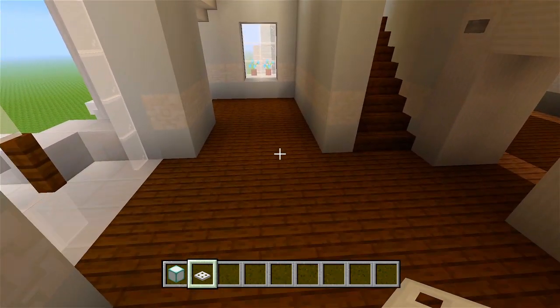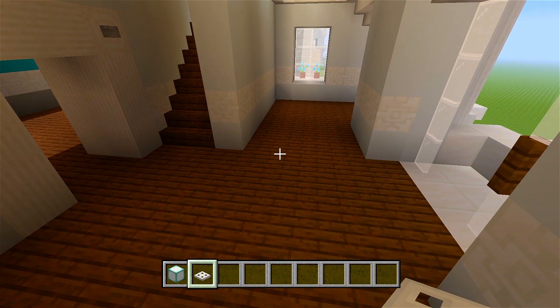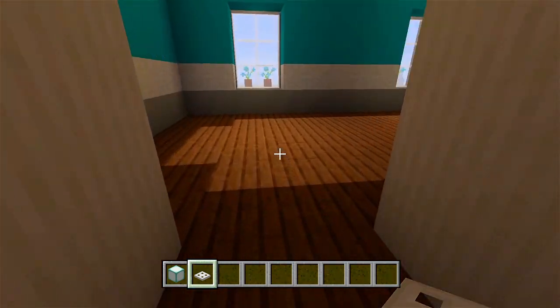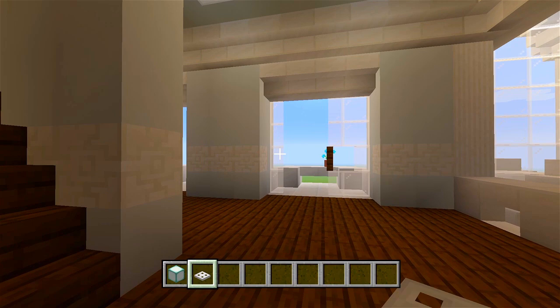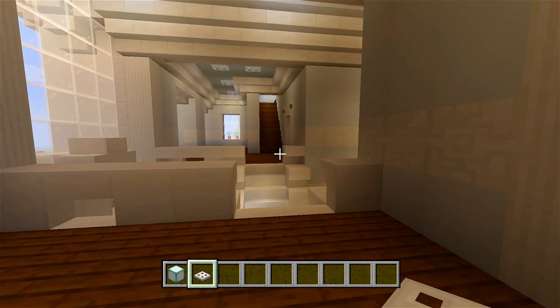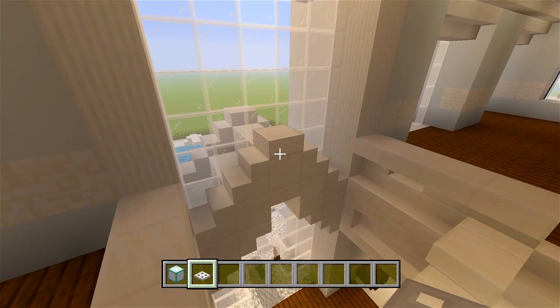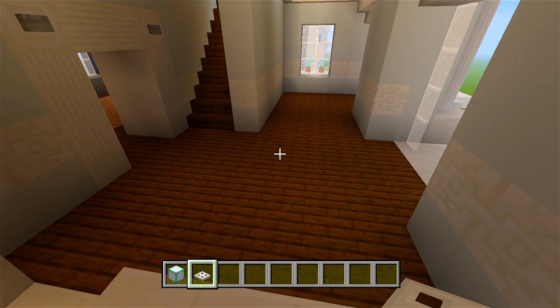We'll go ahead and decorate each hallway. We'll probably just have some carpets and a little table, and that's about it. We're not going to have much in these hallways. And then I'll start doing these bedrooms and bathrooms, and then we'll do the bedrooms and bathrooms for the third floor. And yeah, then we are done with the build. So we'll start over here.